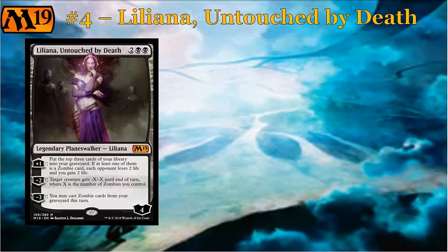The zombie add-on is a nice touch, but really adding three cards to your graveyard every turn is the crux of what makes this card tick. The minus two says: target creature gets minus X/minus X until end of turn, where X is the number of zombies you control. Obviously if you have two or three zombies on board, this is a pretty decent removal spell, and you can use it twice in a row to two-for-one your opponent. Her minus three — her quote-unquote ultimate — says: you may cast zombie cards from your graveyard this turn. In a longer game that has a lot of advantage, but you could also in the late game just cast Liliana, minus three her, and get a cheap zombie or two out of your graveyard for an advantage.